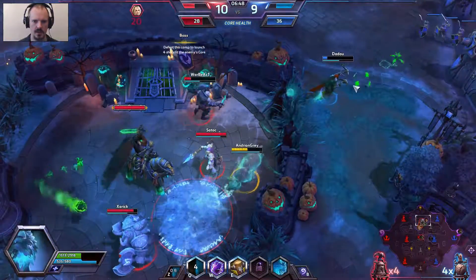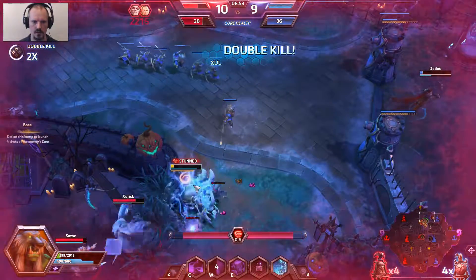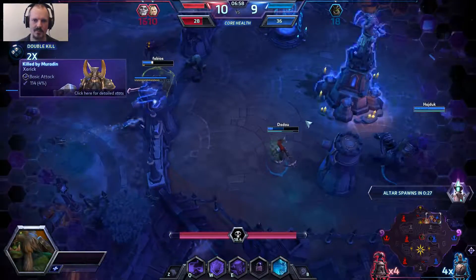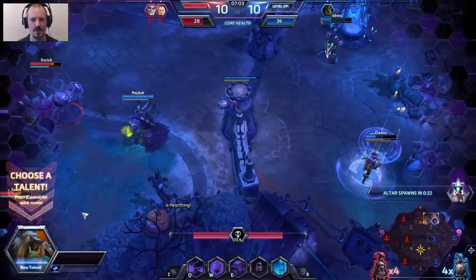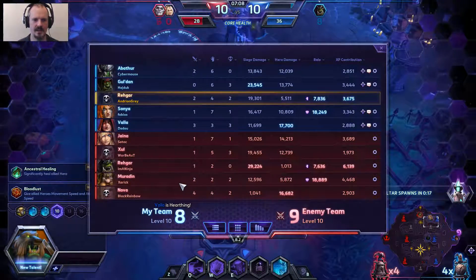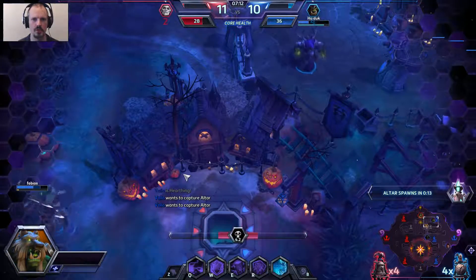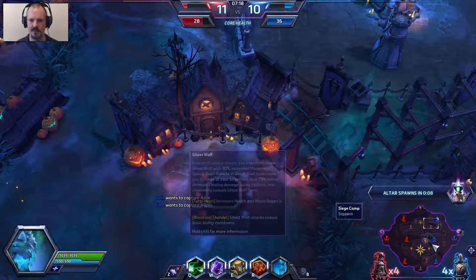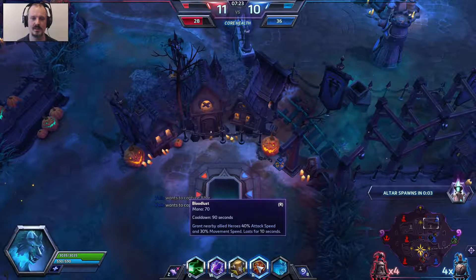We're going to get into wolf form here. We couldn't heal ourselves either, but we did manage to let Valla get away and secured a couple of kills as part of that, so that's probably worth it. We're not going to get Ancestral Healing because we haven't got anybody with a lot of health. Instead we're going to go for Bloodlust — what Bloodlust does is give our nearby allied heroes 40% attack speed and 30% movement speed bonus for 10 seconds.